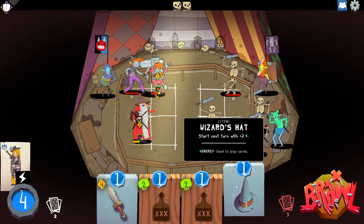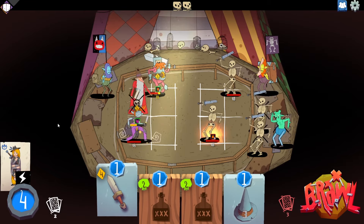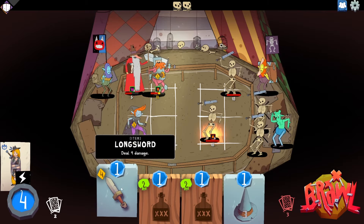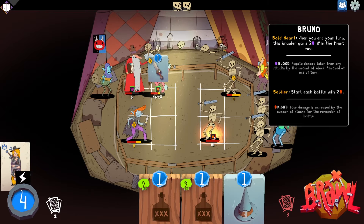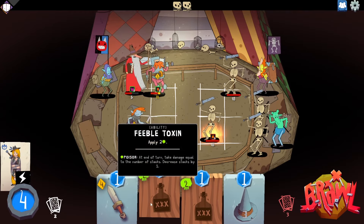Longsword: start next turn with two extra energy. Increase your damage equal to the number of stacks — so if we can get him to do some damage, he'll do two extra. He's got two might, so he'll also do two extra. And if you play an ability, you can draw a new card immediately. Ice Bolt: deal two damage and apply four freeze to any brawler. Intelligence: your card does two more.